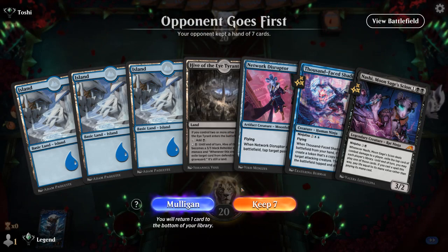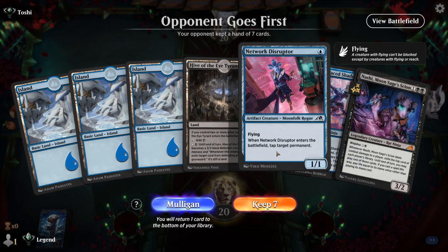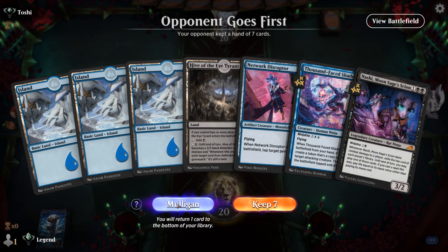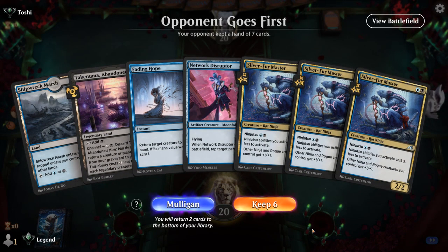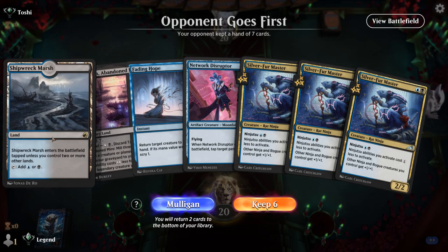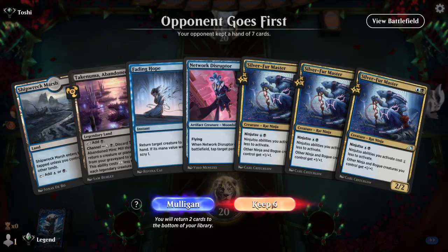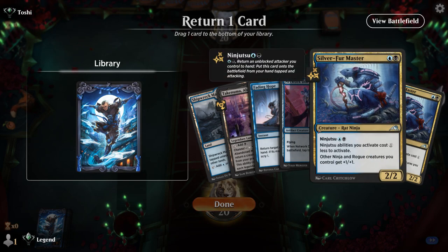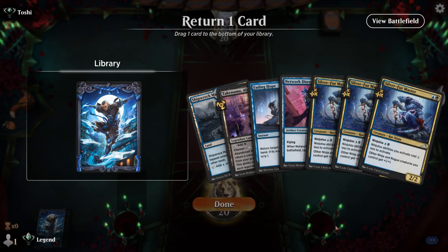Game two — we're on the draw. This hand isn't ideal; we have some early enablers but the only ninjutsu creature is four mana, which is far away. Let's look for a different hand. The new hand has potential — it's awkward that our blue source comes in tapped, but we'll keep it: turn two Silver Fur Master into more copies, eventually draw cheaper creatures or high-impact ninjas, and keep Fading Hope as interaction.